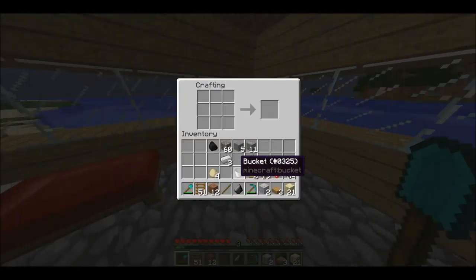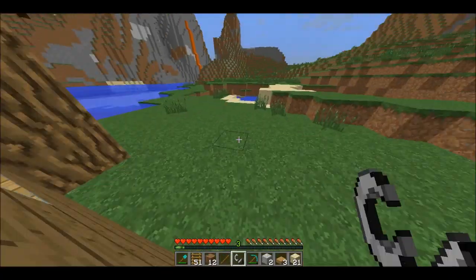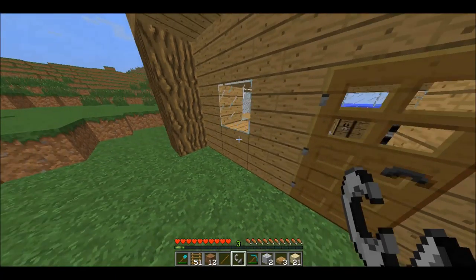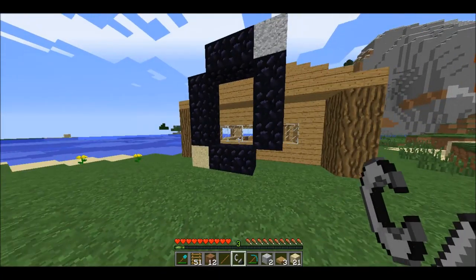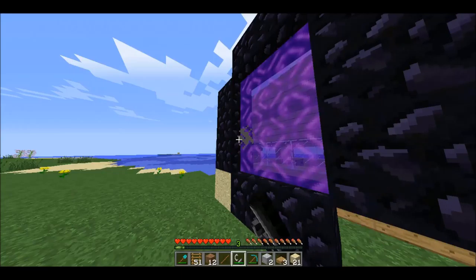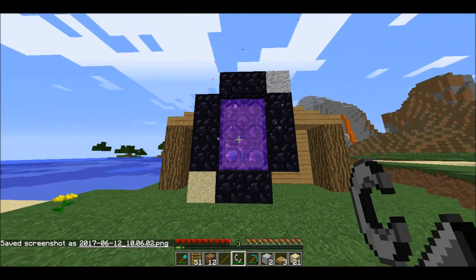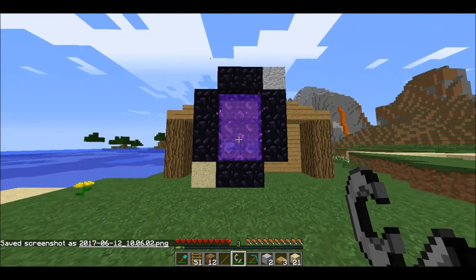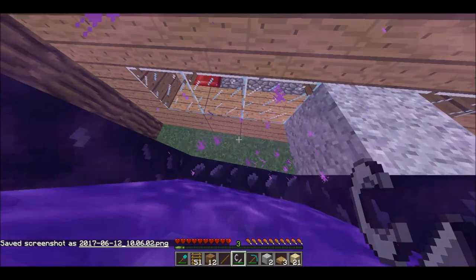Okay guys, I'm about to make the flint and steel to do this. Yeah, it's like that. Alright, the nether portal I just built is waiting outside. I know it's horrendously ugly with all the sand and diorite, but let's light it. Woo! Here we go — to the nether! Let me take a screenshot of this. Maybe I'll make this the cover of my video. Let's go in. And here we go.